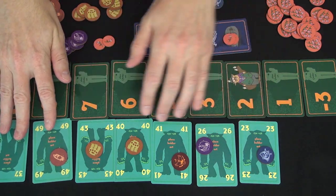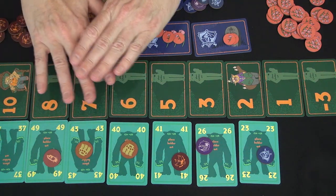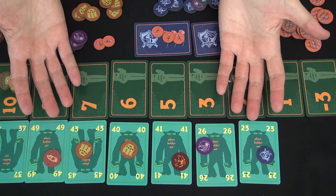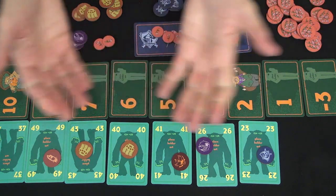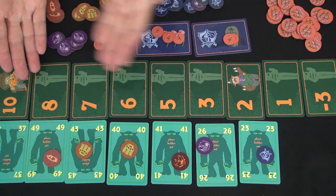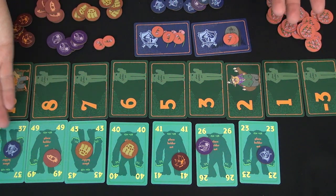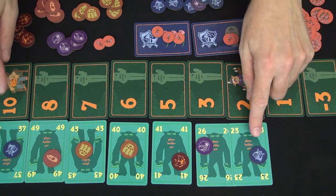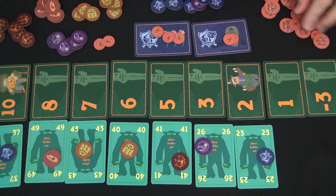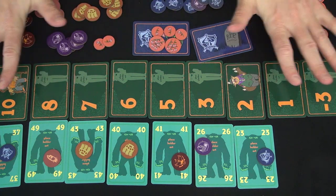With five players you're using 50 of 55 cards, and with fewer players you're not even seeing a lot of the cards. At the end of the round, you're paid out based on standings. Maybe I make a bold move here for 10 — if it ends up with a couple more cards placed, I get 12 points. I lose two from penalties but get 10. Play three rounds; most score wins.